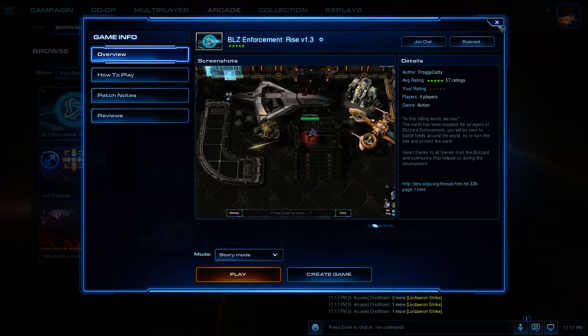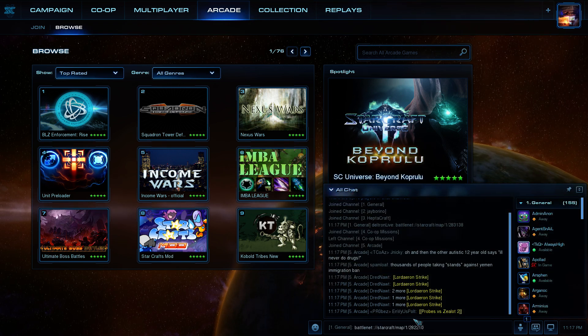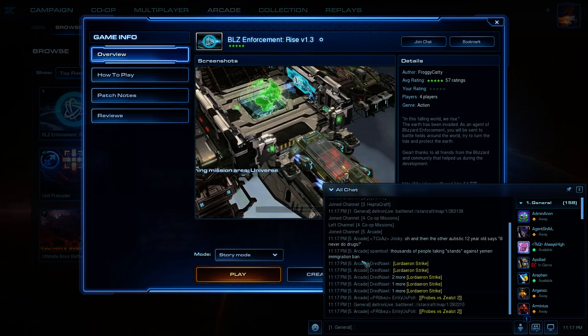Click Copy Link. And then just to show that works, we'll paste that link in here, click on it, and it'll bring us to the Blizzard Enforcement map.